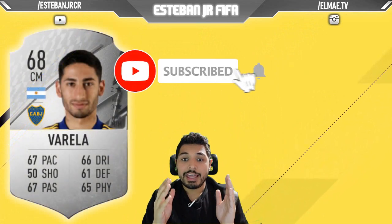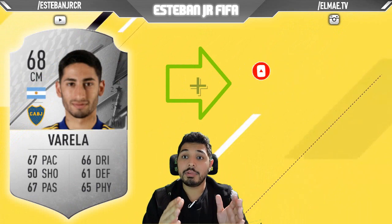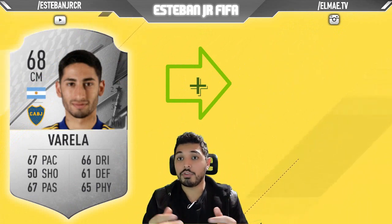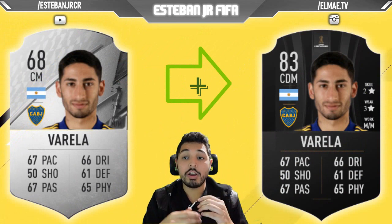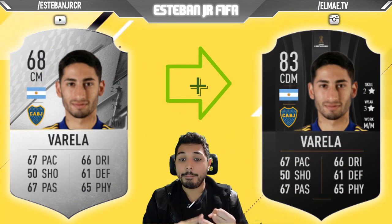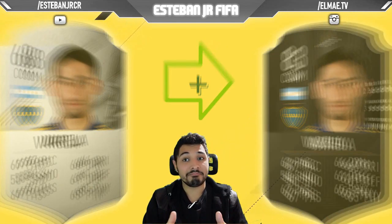Next, we have the Argentinian Varela from Boca Jr. He's a central midfielder, but also, as we mentioned before, you can play him as a central defensive midfielder. As you can see, he also has good stats in Pace, Passing, Dribbling, Defending, and Physicality. He has everything.